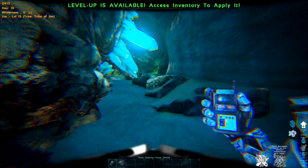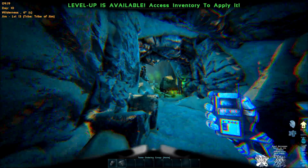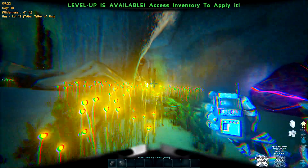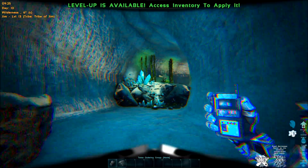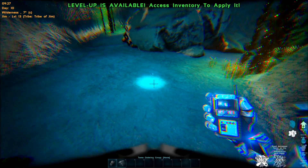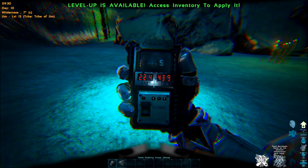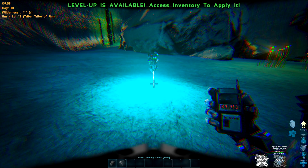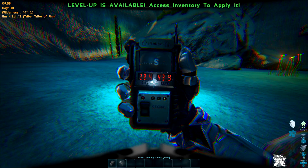Just keep following it — it does split into left and right but we'll go left. It's just around the corner. Coordinates at the actual artifact: 22.4 by 43.9. The cheat position will bring you right to this spot. If you're using cheats and it's underwater you will need scuba gear.